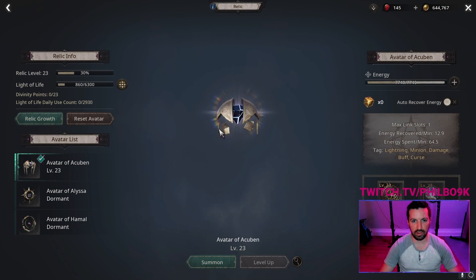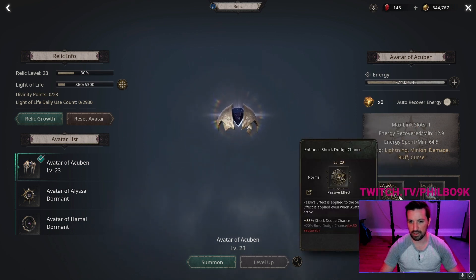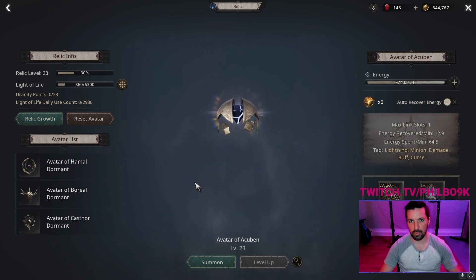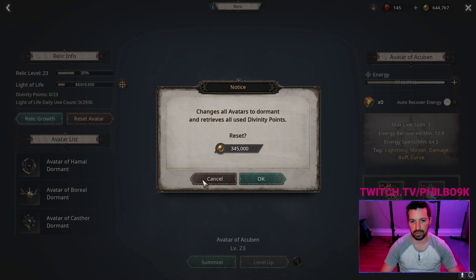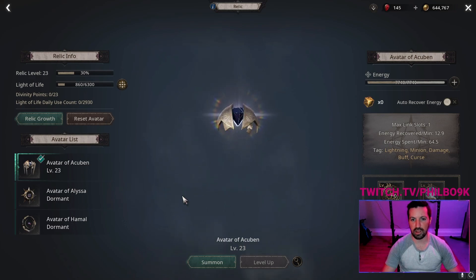Finally for the relic, I'm using Avatar of Acuban because the skill it uses inflicts a curse on enemies which lowers their lightning resistance — really big. I like using the Avatar of Acuban for that. I haven't played around too much with the other avatars, so there might be a better one, but this is something easy that you can reset. It costs a little gold, but if you find something more effective you can always change over.